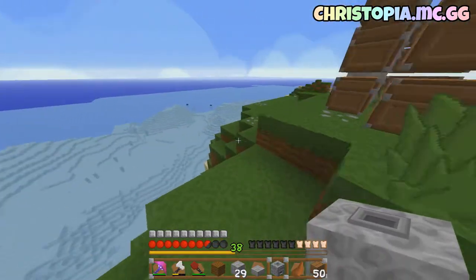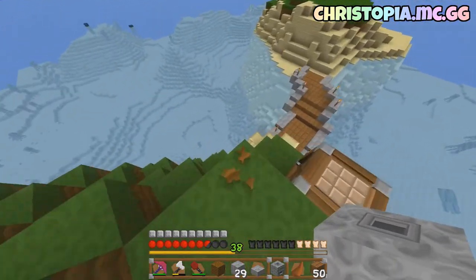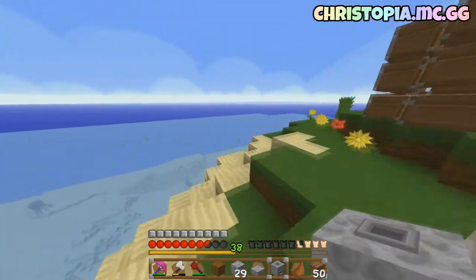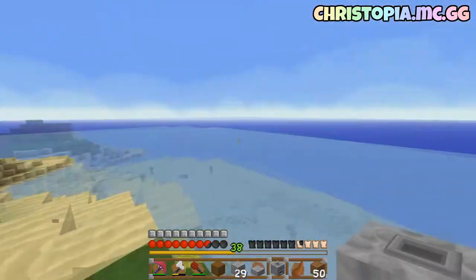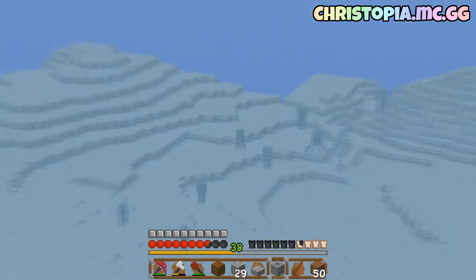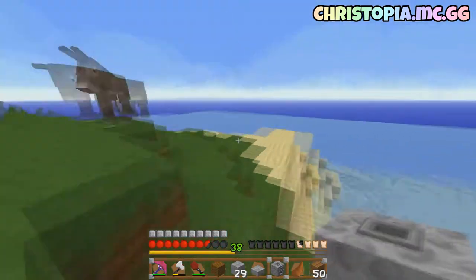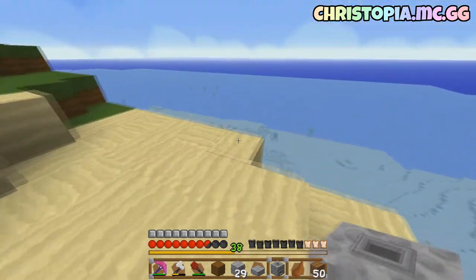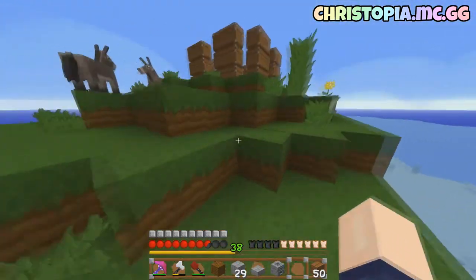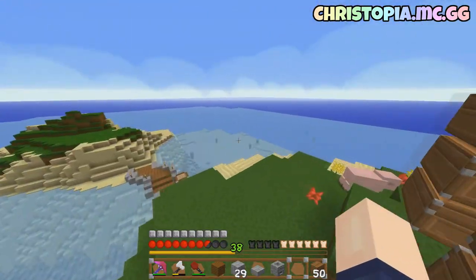First off, things we have: two donkeys. Don't know how, and a pig. I had a chicken earlier - somewhere - there it is. So we're getting mobs spawning on our island because there's nowhere else for them to go. We can imagine there's going to be a lot of squids around us, so we'll never run out of squid. Good news is we got two donkeys. I don't know entirely if you can breed them to eat them - I mean, they'd only drop leather like a horse would.